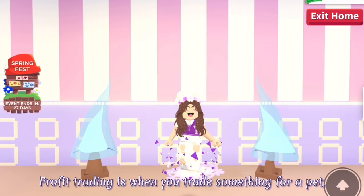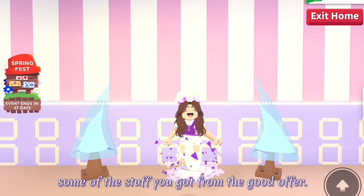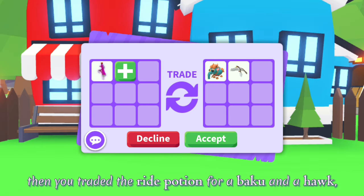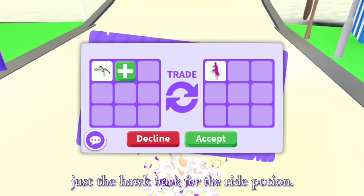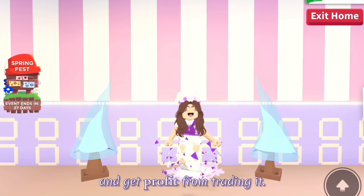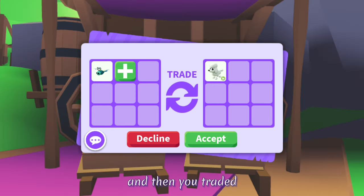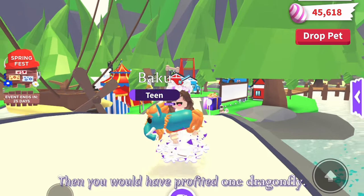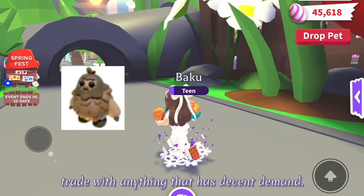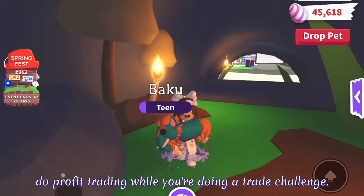Tip 8: Profit trade. Profit trading is when you trade something for a pet, then trade that pet away for a good offer, and then trade back for that pet while still keeping some of the stuff you got from the good offer. For example, let's say you traded a neon poodle for a ride potion, then traded the ride potion for a baku and a hawk, and then traded just the hawk back for the ride potion — then you would have gained a baku. Another example: let's say you had a neon poodle and traded it for two dragonflies, and then traded one dragonfly back for a neon poodle — then you would have profited one dragonfly. Profit trading is a really good method to get pets, and you can profit trade with anything that has decent demand. It can take some time but you could also get a ton of profit, and you could even do profit trading while you're doing a trade challenge.